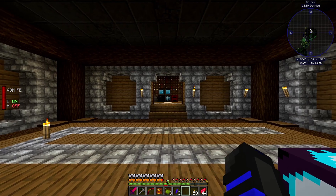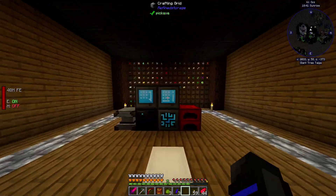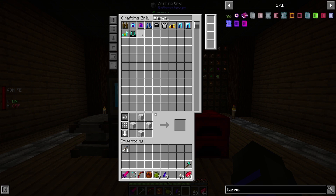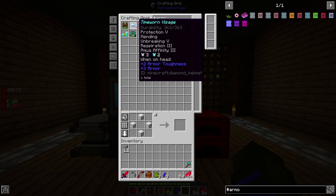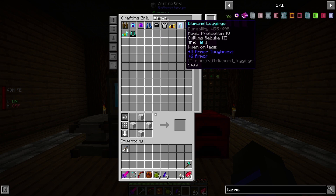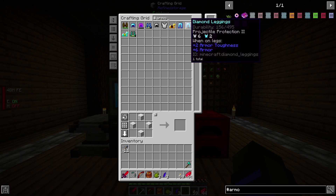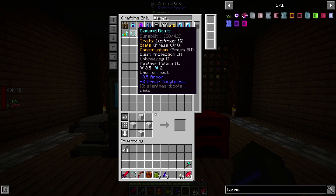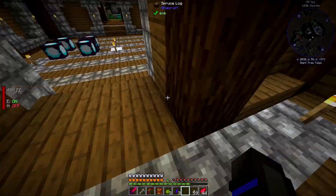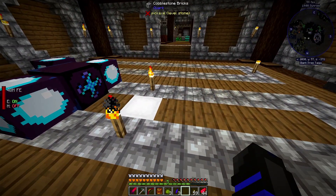Were there enchantments we had on our armor? Let's see — diamond armor, we had Protection 5, Mending, Unbreaking 5, Respiration 3. I'd like to get all that on our new helmet. We had Magic Protection, Chilling Rebuke, Projectile Protection, and I think we got Feather Falling on our new ones.